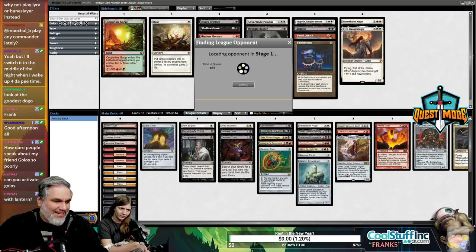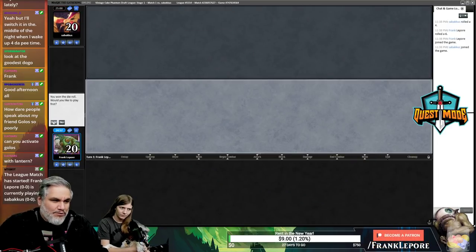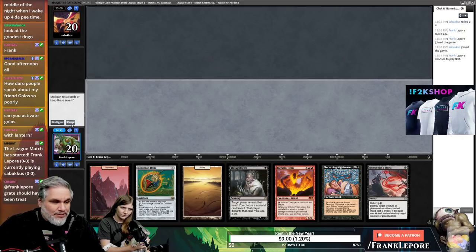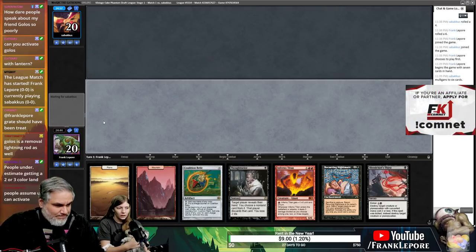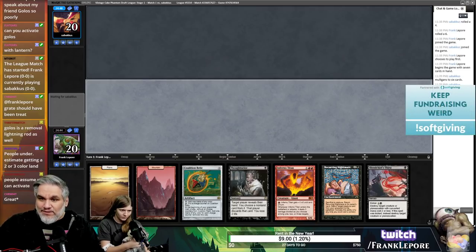Can you activate Golos? Yeah, like we have three colors of lands — we can also activate with the relic. Even if you can't activate it, it's still worth it. We have Resto to blink it, it fixes our mana in the late game, ramps us to Myr Battlesphere, does plenty of things. A 3/5 is a solid body in this format. Also, as long as Golos is on board, everyone's going to be terrified of it.